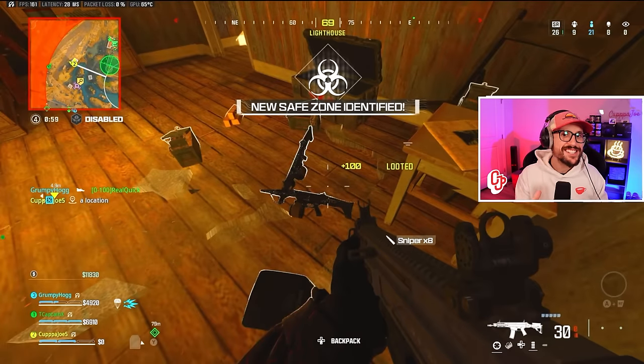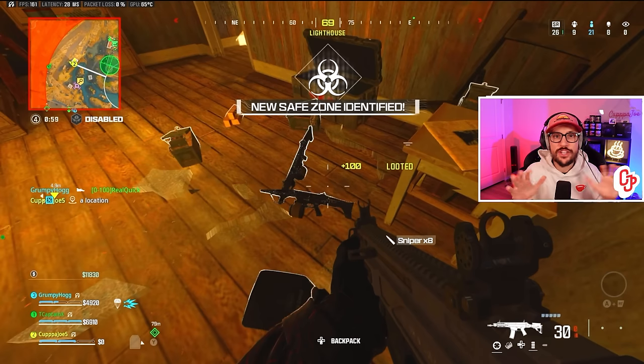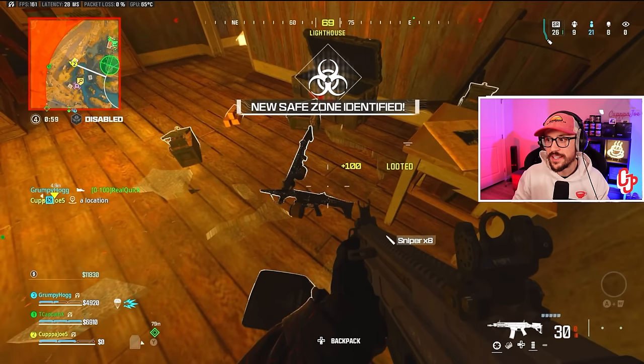Let's jump into situation number two. This second endgame is an absolutely insane clutch — probably one of the best we've ever had — and we get rewarded with a ton of SR. Respawn is disabled so we're slowing down, but the more important thing: me and Hog died just before this. T cap was able to get out and keep us alive with his full loadout. Me and Hog are flying back in with absolutely nothing. We're in the lighthouse area — we have to get to that lighthouse building to be in zone. We're at 26 SR, nine teams left, one team off top eight placement, and eight kills.